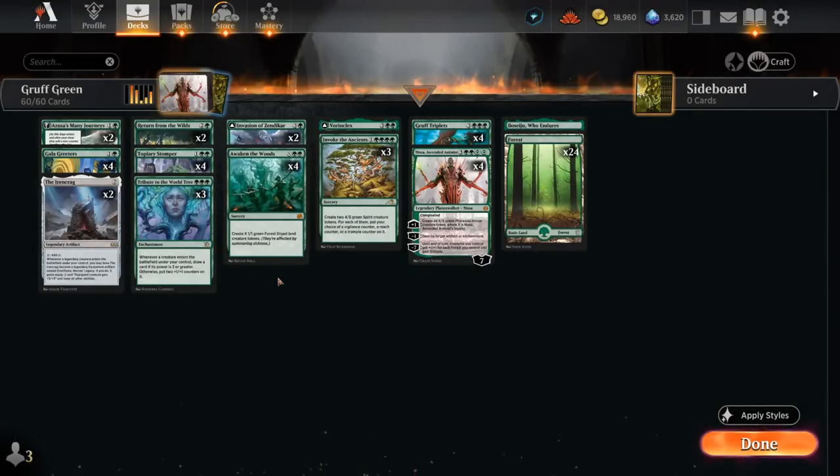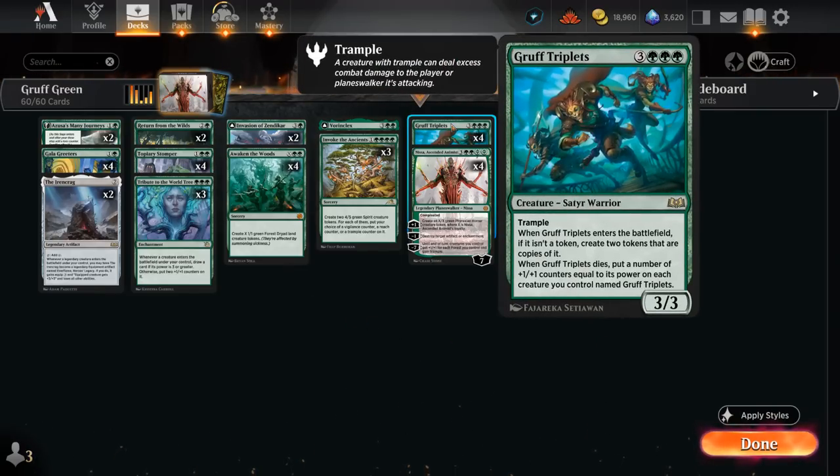Hello and welcome to another Standard Games video. Today I'm taking a look at a mono green ramp deck featuring 4 copies of Gruff Triplets, as voted on by my supporters on Patreon.